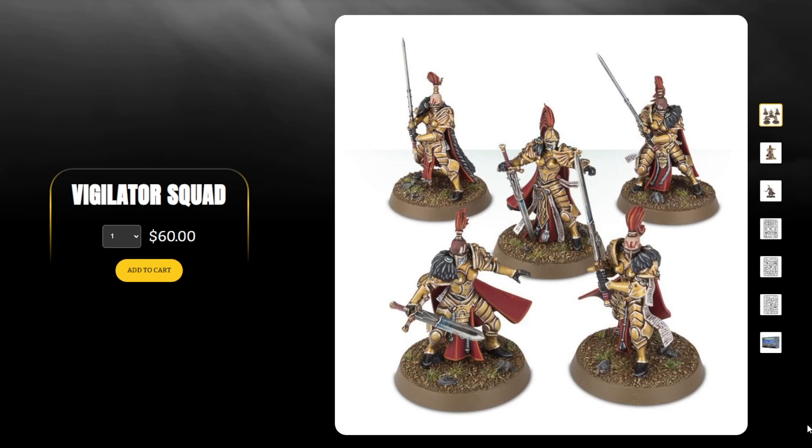And a Vigilator squad, because I have decided that Sisters of Silence should be my loyalist faction for Horus Heresy, since I'm doing Iron Warriors as traitors. I have a box already — they are unbuilt but will be built shortly.